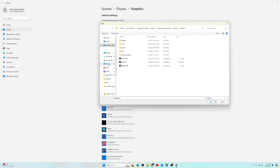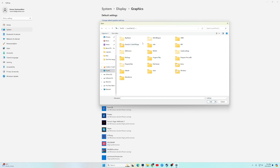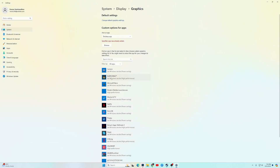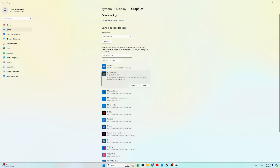Browse to the location of the game. Go into C, then Program Files (x86), locate Steam, go into SteamApps, Common, find the game folder, and select the game executable. Click Add. Once the game has been added, click on Options and choose High Performance NVIDIA GPU — or whichever GPU you have — then click Save.